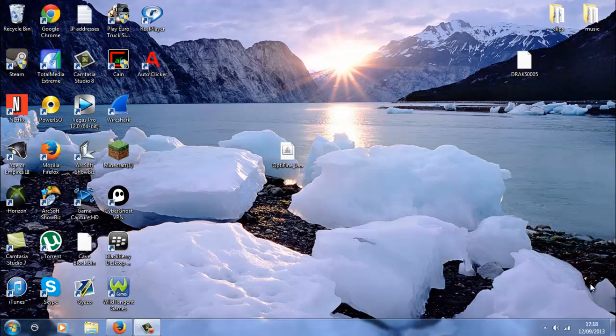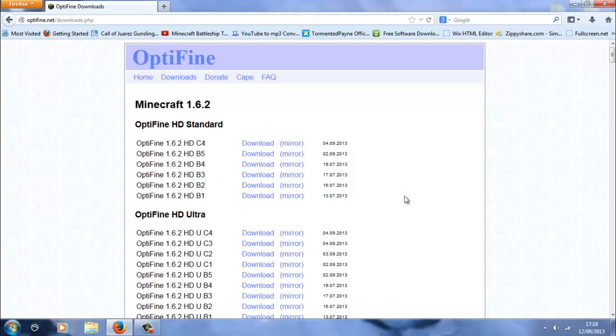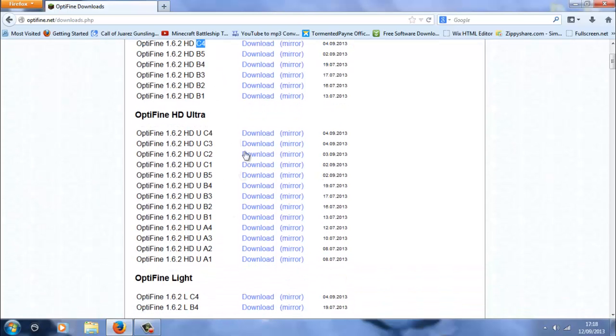Hey, what's up guys. Today I'm going to show you how to get OptiFine 1.6.2 working really easily and how to install it really fast. All you want to do is go to this link, which will be in the description, and make sure you download one of these — above C4, so get B or A — on standard or ultra light, it doesn't really matter. Download it.